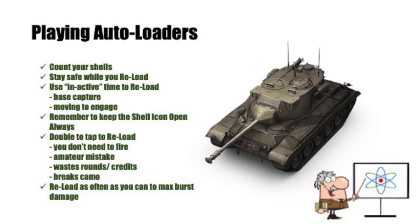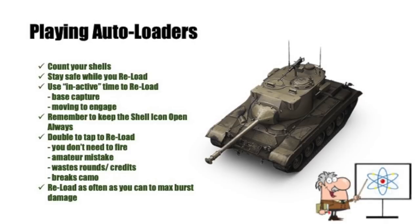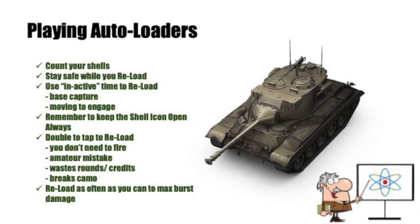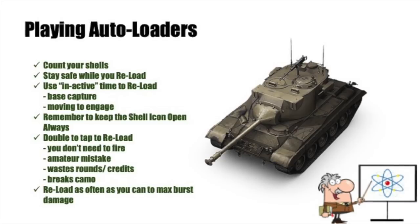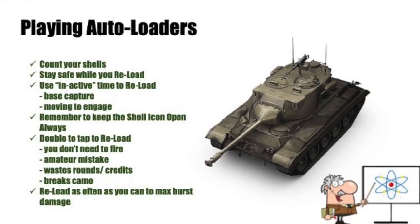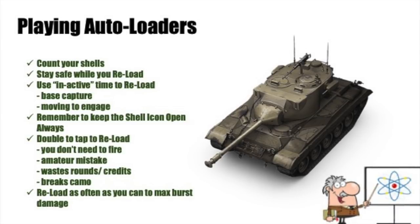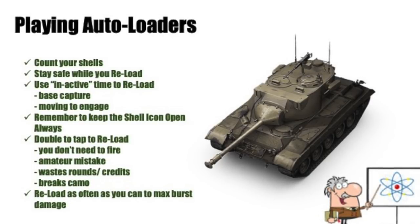Count your shells — make sure you know how many shells are in your magazine at all times. When you are reloading the magazine, stay safe; you can't fire so don't be out from cover, you're just putting yourself out there to get hit. Go into cover and reload in safety. Use inactive time to reload — if you're capturing a base you know you'll be inactive for 20 seconds, or if you're moving across the map with no targets, reload even if you've only got one shell. You want the maximum number of shells in your magazine for as much of the game as possible.